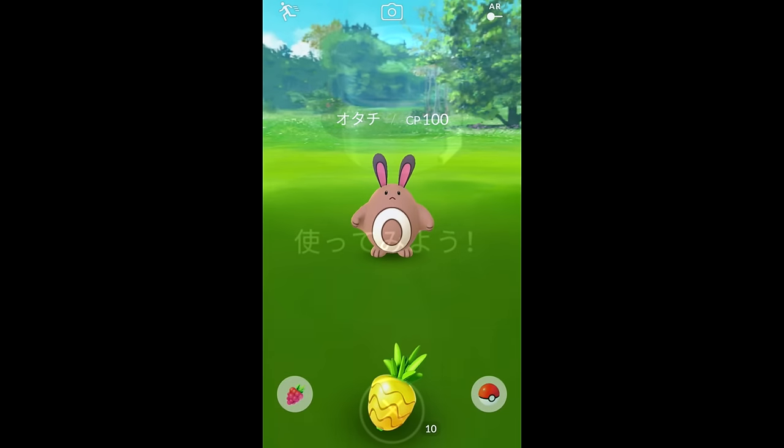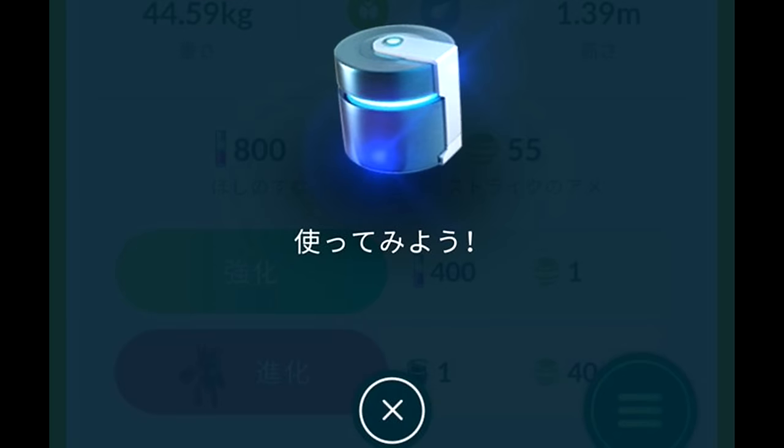A Scyther evolution right here — take a look at this, this is what the Metal Coat looks like. As you can see at the bottom of the screen it's kind of faded out, but you can actually see that you need one Metal Coat in order to evolve it. Actually, to correct myself, you cannot evolve with candy first — you need 40 candy for an evolution. So what I said there was invalid.